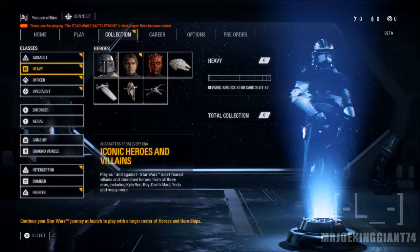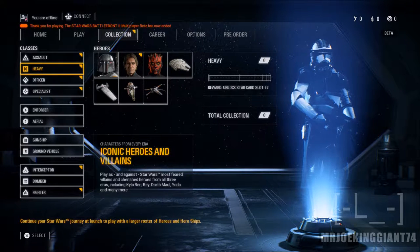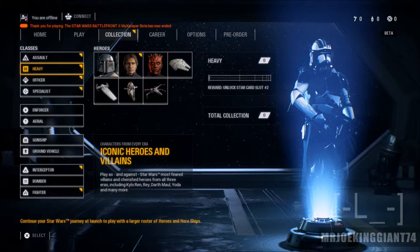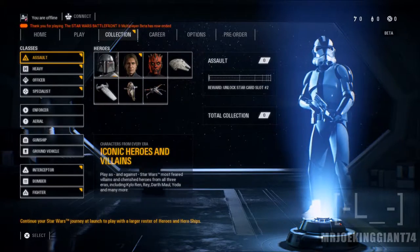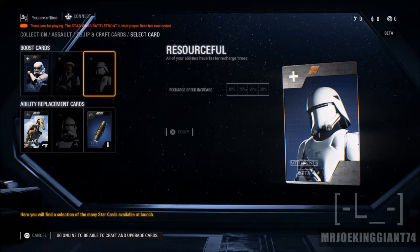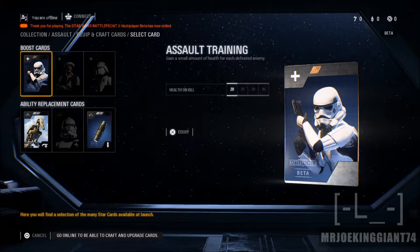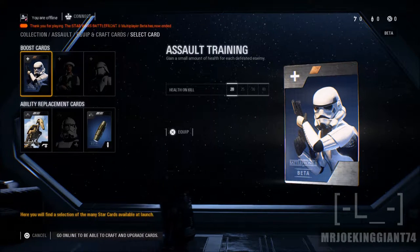When the full game comes out I will be doing more reviewing and more research on this whole situation, and I'll tell you guys if I'm actually wrong. Right now I'm telling you the loot boxes don't seem that bad, because you can go into the beta and look through the characters and see the equipment available. As you can see, some of the boost cards and ability replacement cards are not that big of a deal, and most of these cards are the same ones across characters.